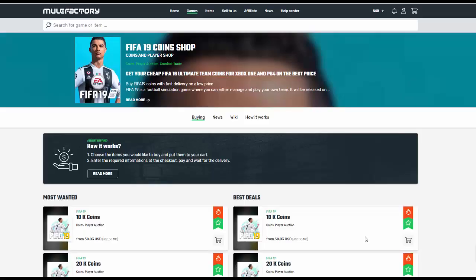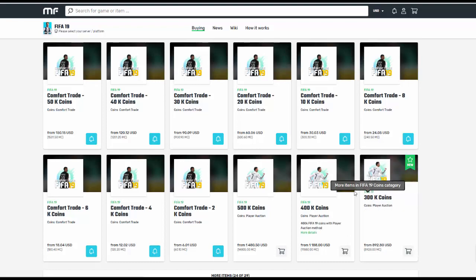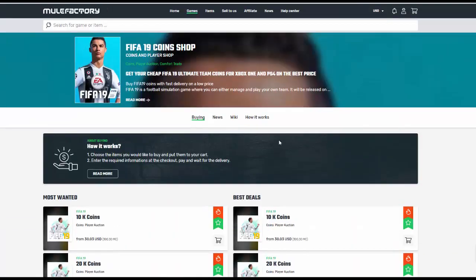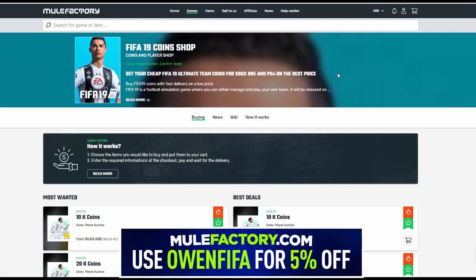A cheap fee for nineteen coins - check out MuleFactory.com and use code OMFIFA at checkout for 5% off. They sell Xbox One coins and PS4 at the moment. Everything can do comfort trade, they're quite cheap as well. Fast, quick, easy and reliable. They have plenty of coins available in stock and always will have. They also have other stuff like Diablo 2, Pokemon Go, League of Legends. You can even sell your coins to them and they'll give you a great rate.